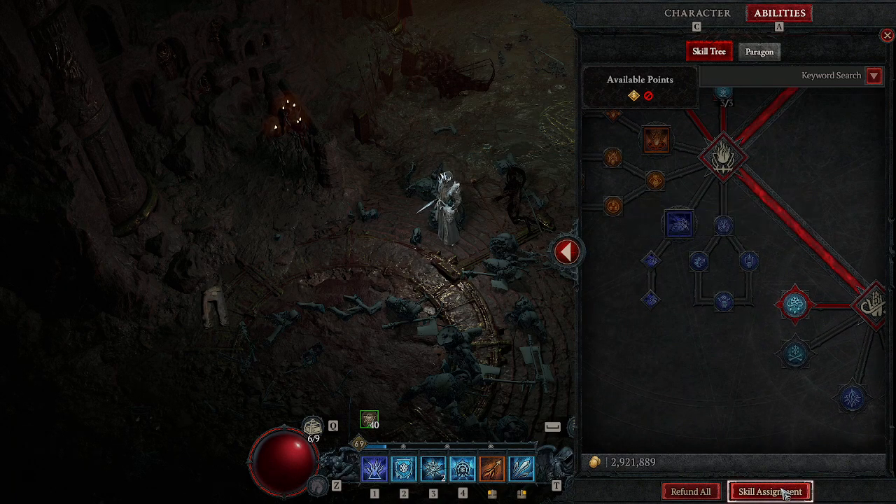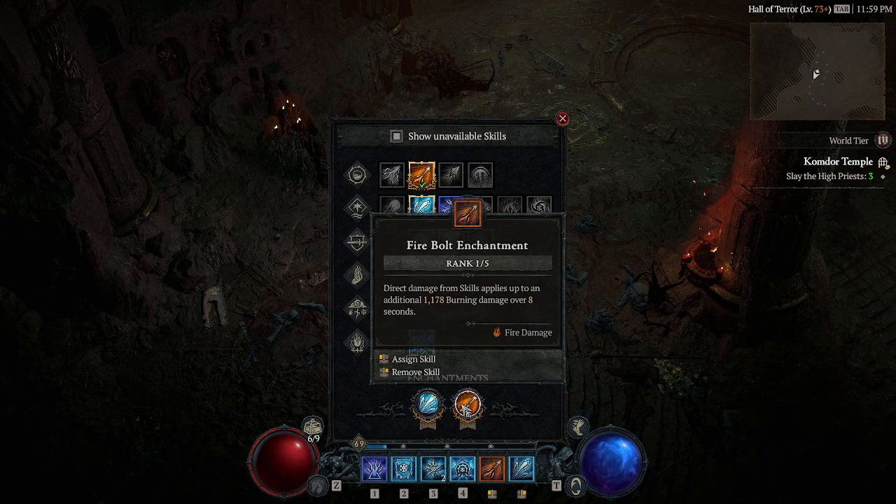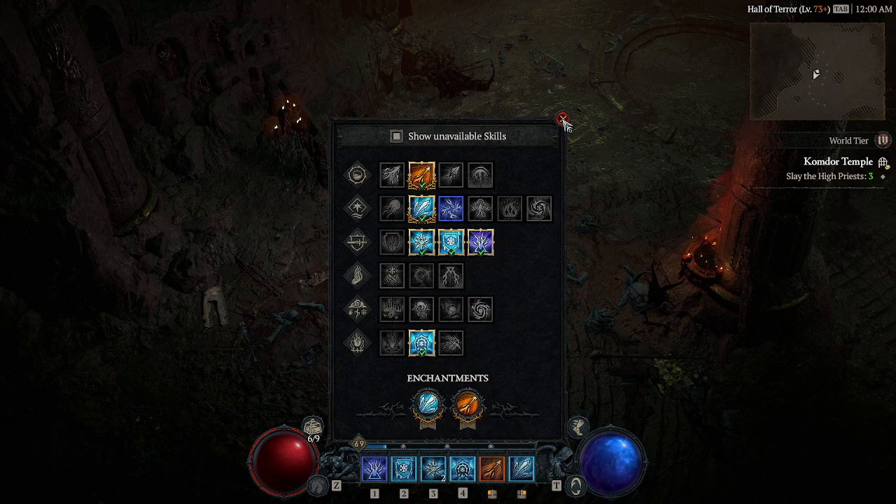Going to our skill assignments: we'll have Ice Shards down here because we'll have a 40% chance to ricochet to another enemy — so almost 50% of the time we'll be hitting other enemies if they're frozen. We also have the Firebolt enhancement, because direct damage from skills applies a burn over 8 seconds. This helps out, especially whenever your abilities are going on cooldown.